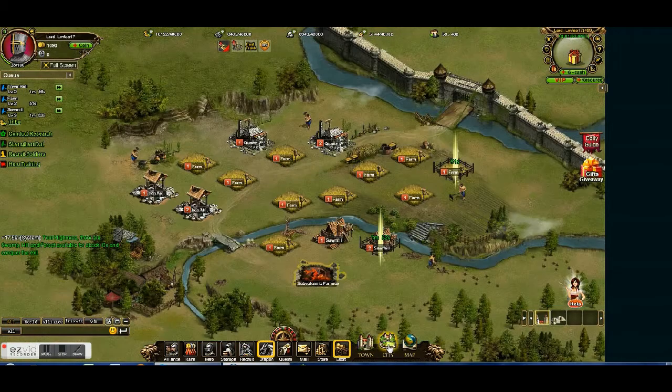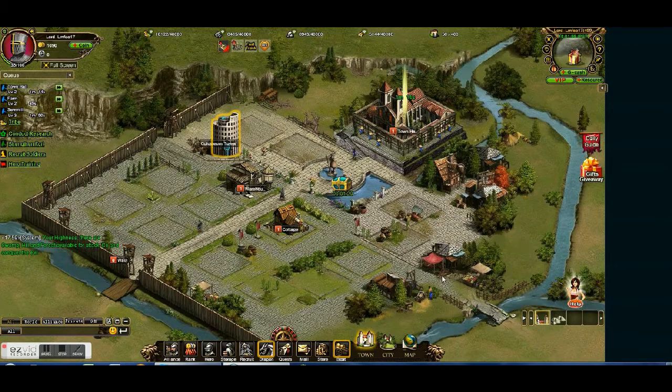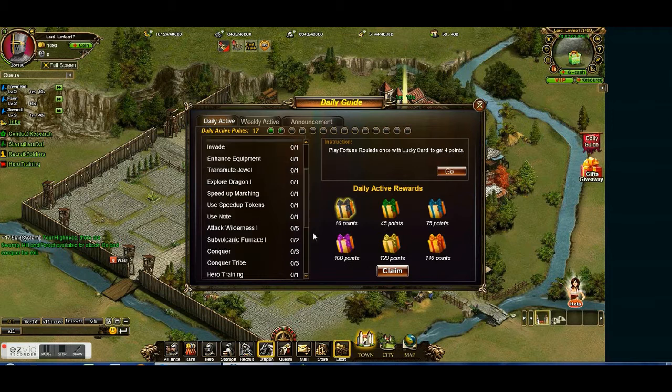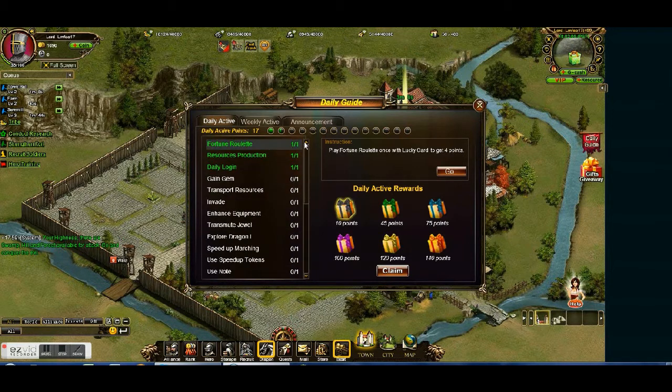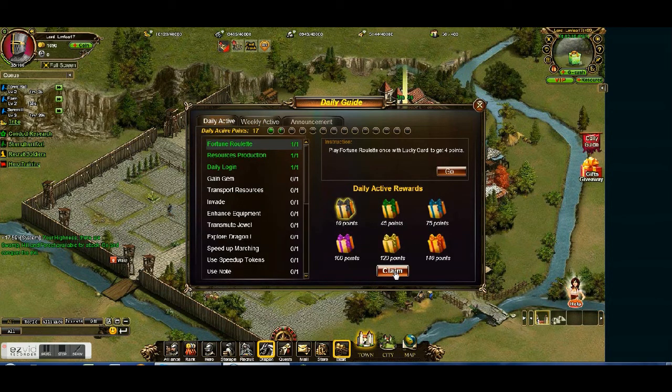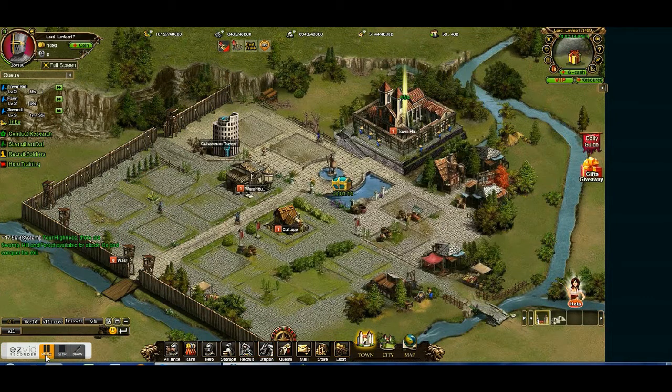So while these are going, I will show you the daily guide. The daily guide is something where you get points daily, and you use those points at the end of the week to claim one of these. I'll explain it more, but right now I'm going to pause the video.